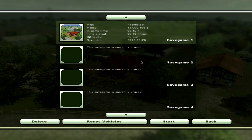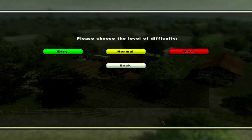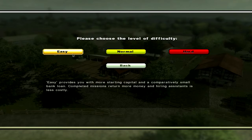First off, I already have a game going — we'll get to that later. When you start a new game, you get three different options: Normal, Easy, or Hard. Easy means you start with a very low bank loan and completed missions return more money. New for those of you from Farming Simulator 2011, you start out with a bank loan and missions pop up from time to time. We're going to go with Normal.